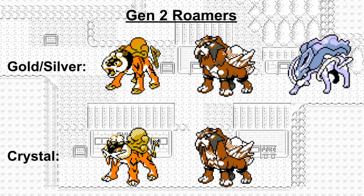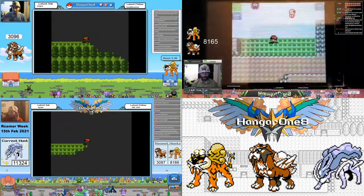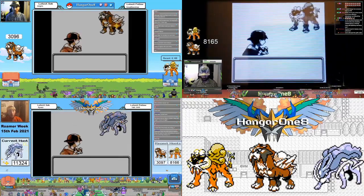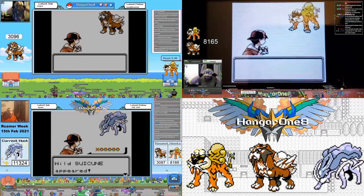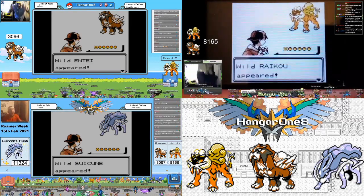Welcome! This video is going to show you the most effective way to shiny hunt Roamers on a single system. There are two Roamers to choose from in Pokémon Crystal, three in Pokémon Gold and Silver. As of right now I'm the only person to hunt with my method and the only person to complete Gen 2 Roamers and Crystal Roamers. I've done the method for just under 2000 hours and I can firmly say that it's about 13 encounters per hour.